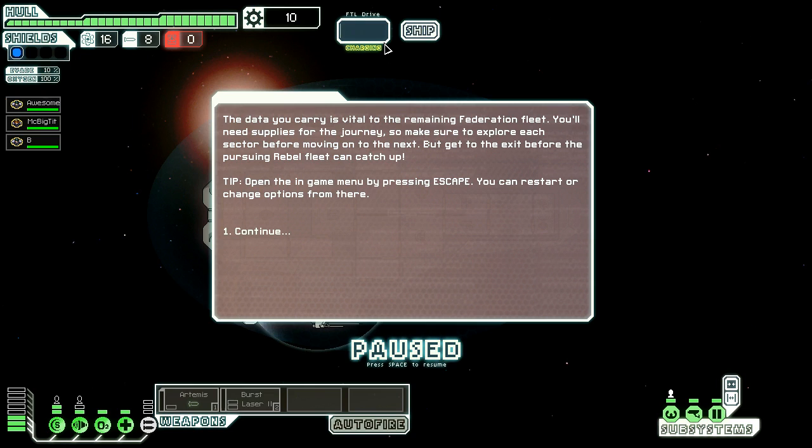The data you carry is vital to the remaining Federation fleet. You'll need supplies for the journey, so make sure to explore each sector before moving on to the next. But get to the exit before the pursuing Rebel fleet can catch up. You can open the in-game menu by pressing escape — restart, change options, etc.